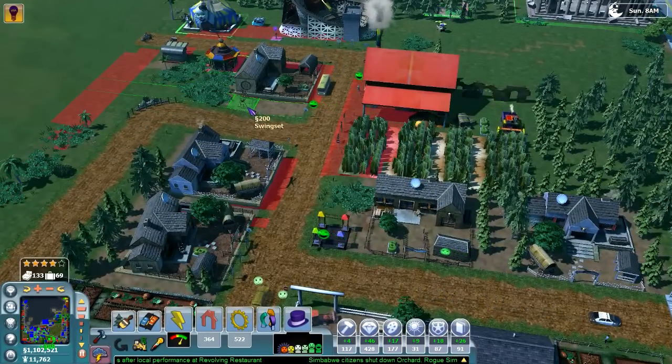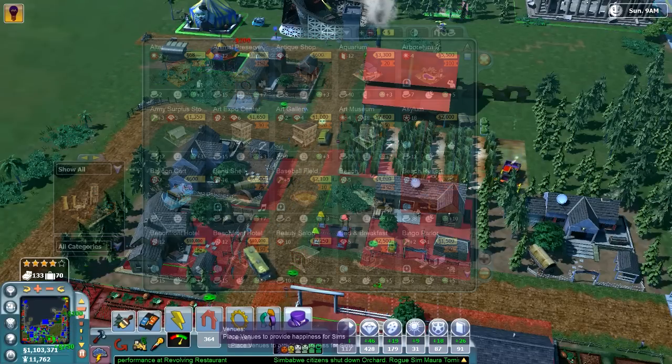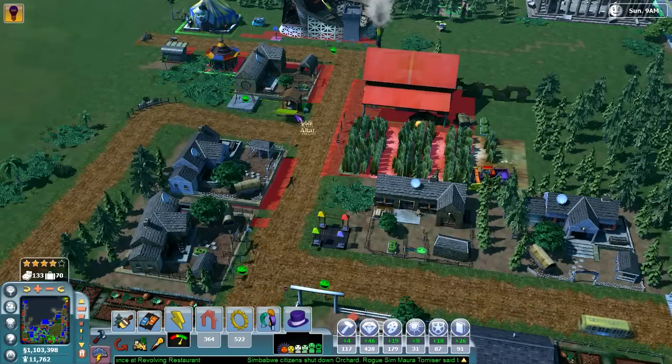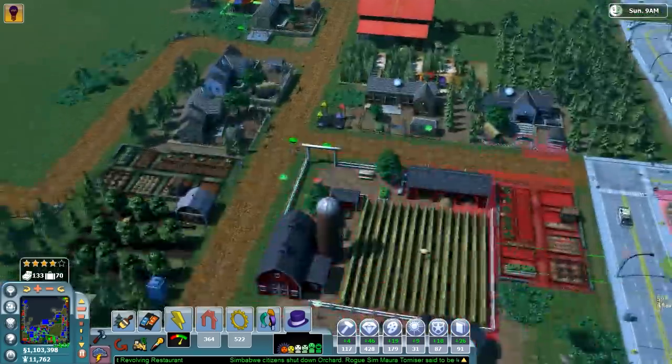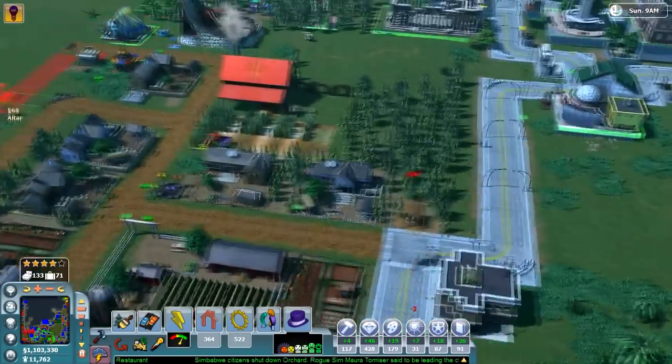I'm going to put in a couple of swing sets here for the local children. And I'm also going to put in maybe an altar or something. I know it's so weird, but that's what I'm going to do — it'll bring some cool stuff.